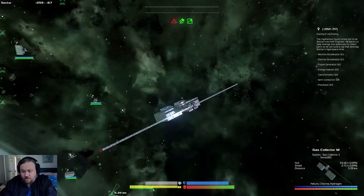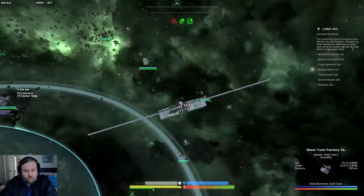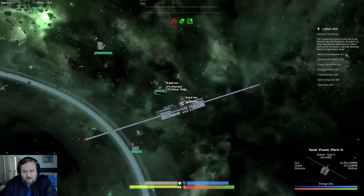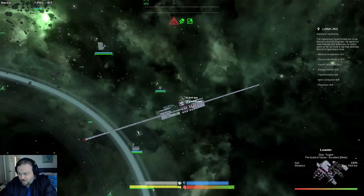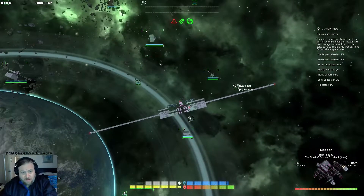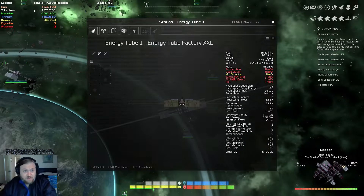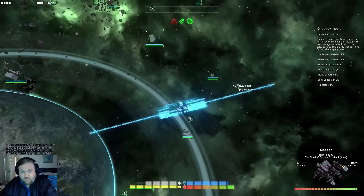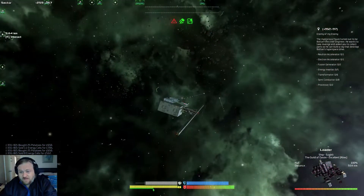I've got quite a few stations now and I'm allied with these guys — the Guild of Oasav. They're actually my allies now. I am earning quite a significant amount of money actually — I've got 92 million now. So I've got quite a significant amount of money for building stations and things like that if I really need to.